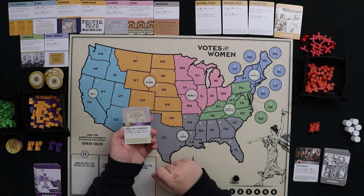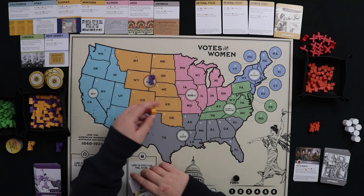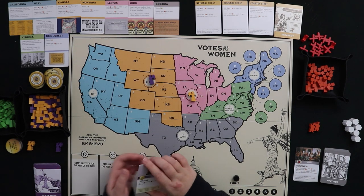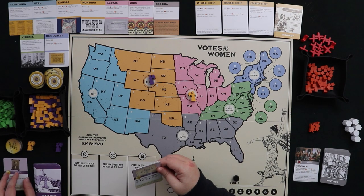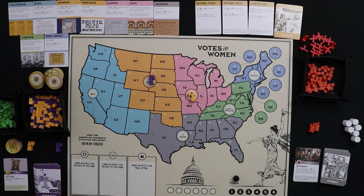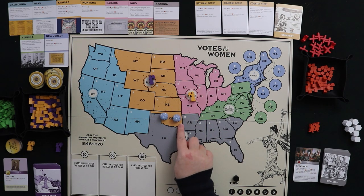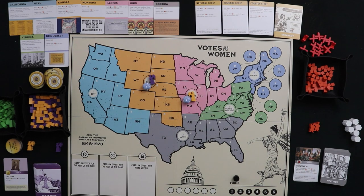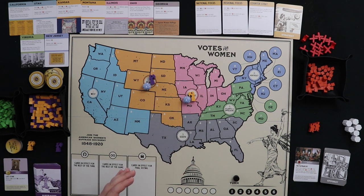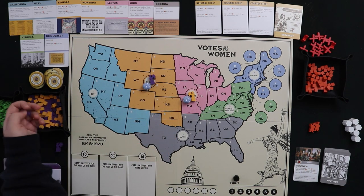The next option is playing a card for a campaigning action. Let's say we have a purple campaigner in the Plains and a yellow campaigner in the West. We'll discard Lucy Stone for a campaigning action rather than for the event text. That lets us roll 2d4 — one for each campaigner. We rolled a three and a two — we decide which campaigner gets which die.